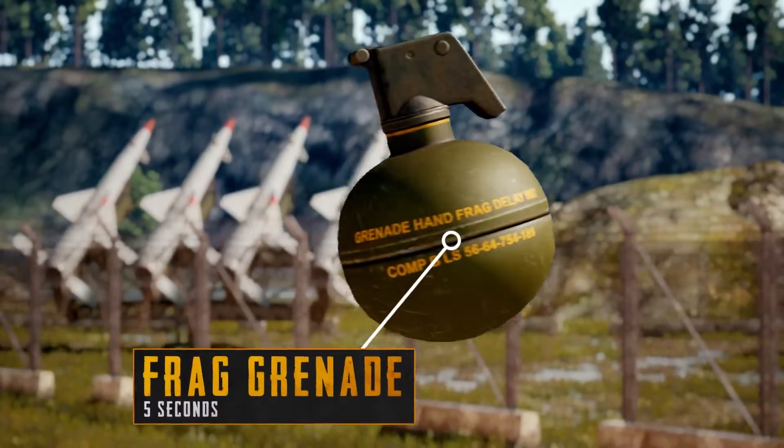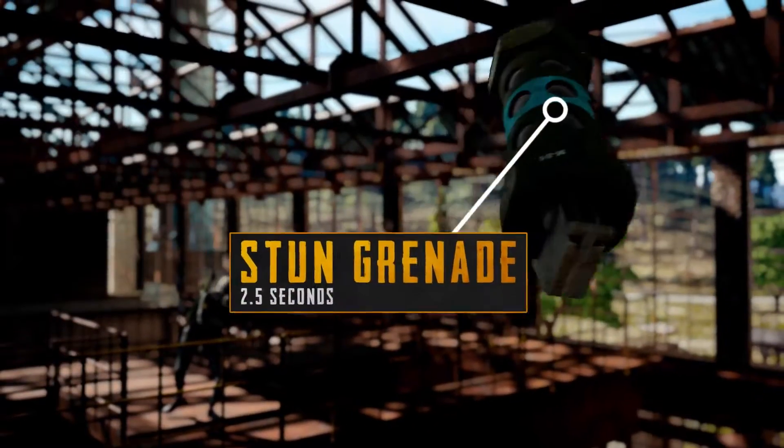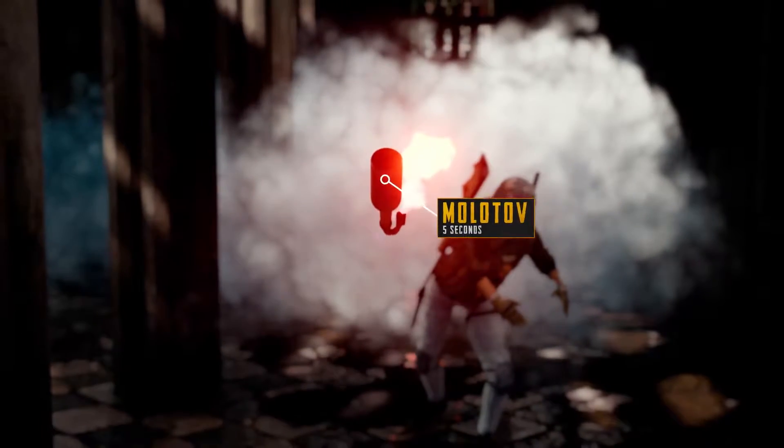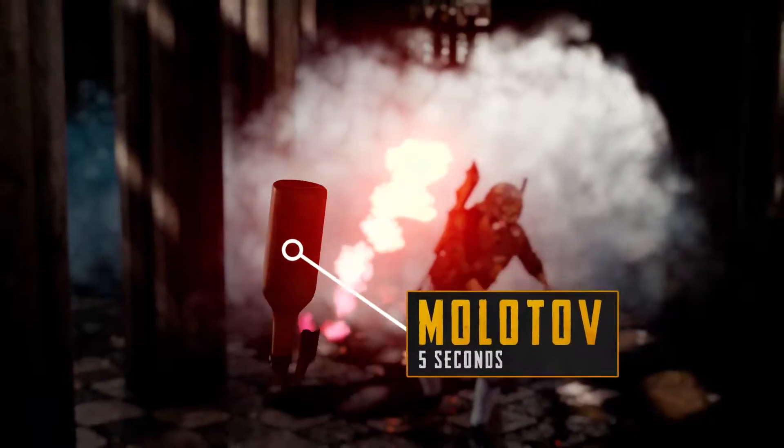Frag grenades last 5 seconds. Stun grenades last 2 and a half seconds. Smoke grenades last 3 seconds. Molotovs will always explode on impact, or 5 seconds from when it's thrown.